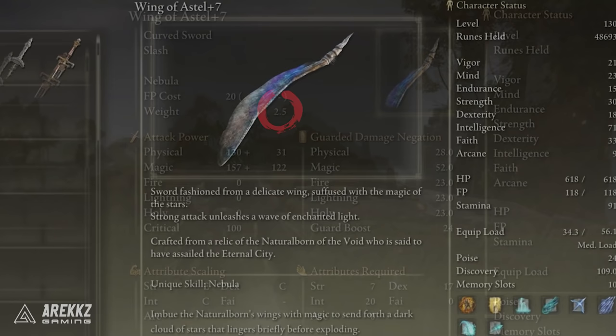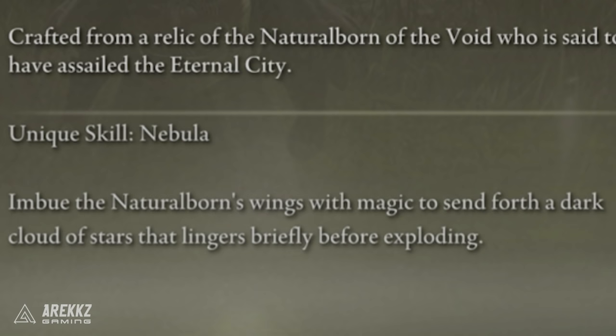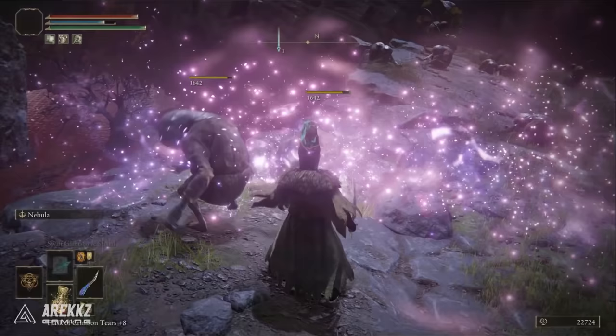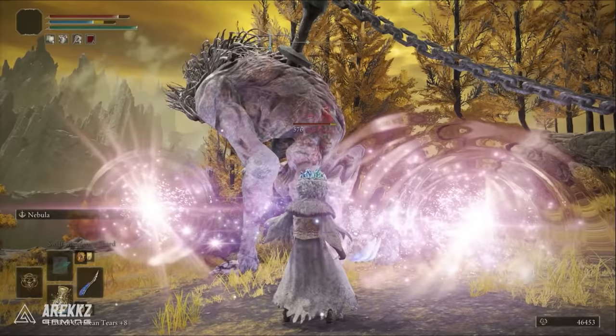You can't use an Ash of War on this weapon because it already has a unique skill baked into it — the Nebula skill. It imbues the wing with magic that sends forth a dark cloud of stars that lingers briefly before exploding for great damage, and each explosion within the AoE is its own tick of damage. This makes it great for crowds of enemies in front of you or for big targets where each explosion will damage them.